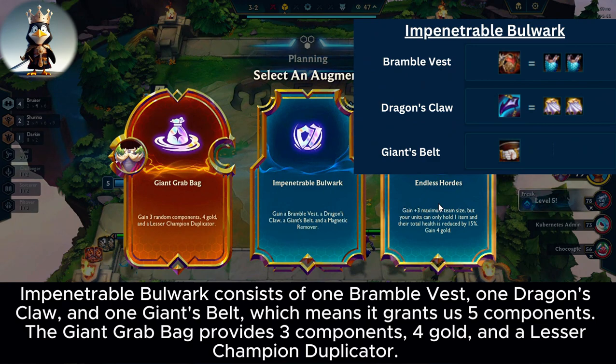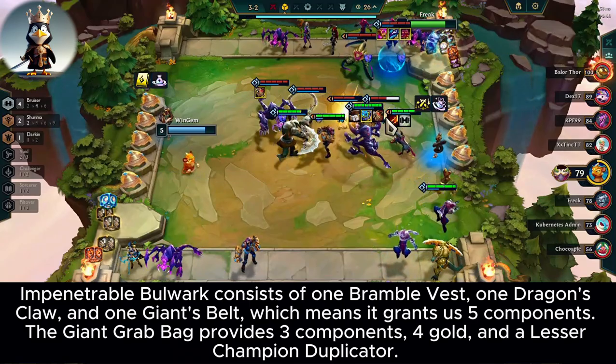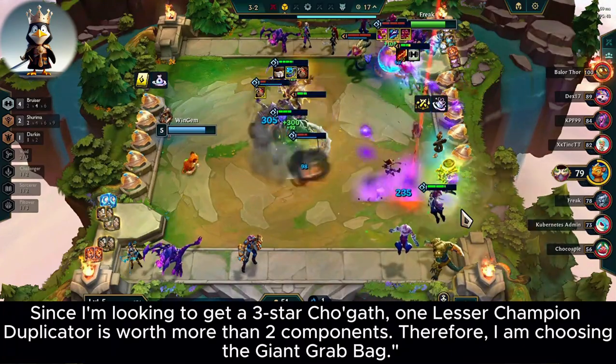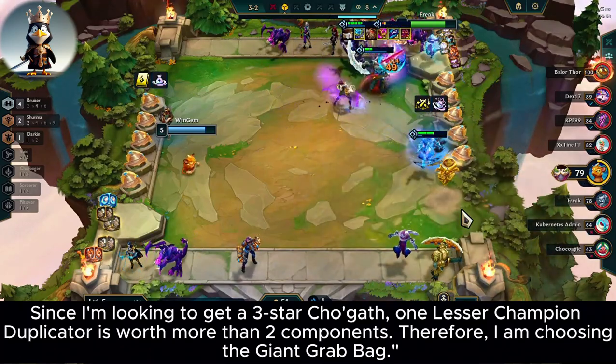Impenetrable Bulwark consists of 1 Bramble Vest, 1 Dragon's Claw, and 1 Giant's Belt, which means it grants us 5 components. The Giant Grab Bag provides 3 components, 4 gold, and a lesser champion duplicator. Since I'm looking to get a 3-star Tugath, 1 lesser champion duplicator is worth more than 2 components. Therefore, I am choosing the Giant Grab Bag.